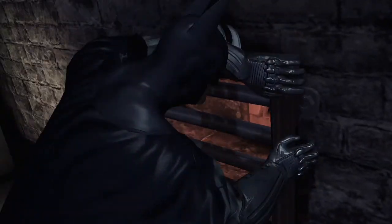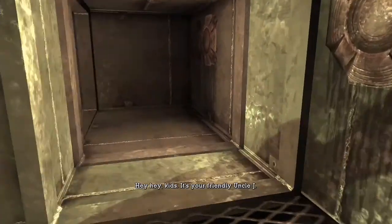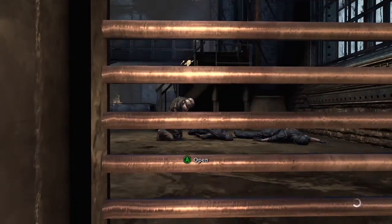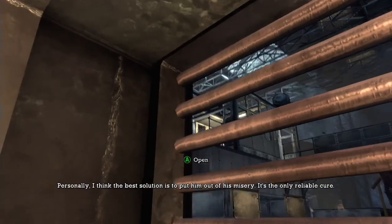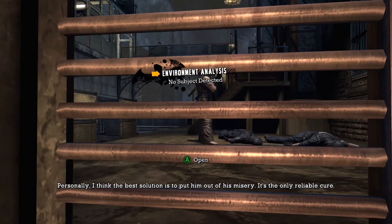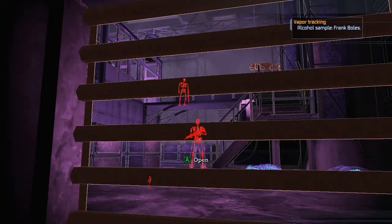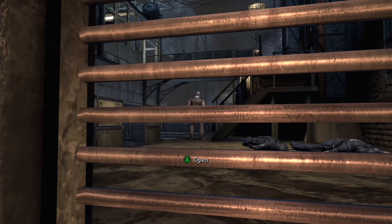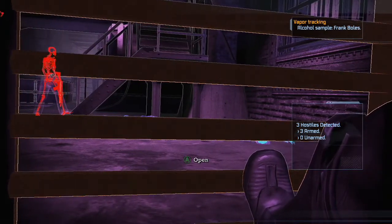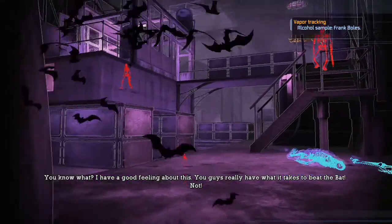Gonna open this grate and find out what's next — not gonna spoil it with any detective mode. Okay, looks like I'm gonna have to fight some people. Let's see how many there are in detective mode: three hostages, three hostiles, and then all of them are armed. That guy looks like he's facing us but he's not — okay, that guy's going up the stairs.